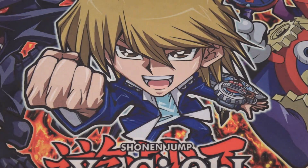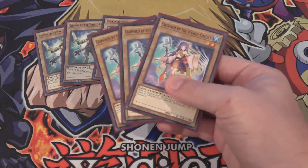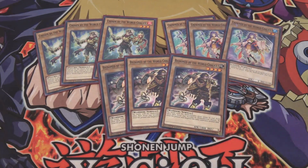Since we're using World Chalice, you've got to have your normal monsters. We have three of Chosen by the World Chalice, three of Crowned by the World Chalice, and three of Beckoned by the World Chalice. You need three of each — they're your normal monsters, they turn into Link monsters, and that's what's cool about this deck: it takes normal monsters and upgrades or evolves them into Link monsters. Crowned by the World Chalice is good defensively with 2,100 defense, while the others have zero defense.